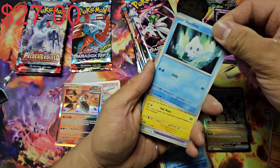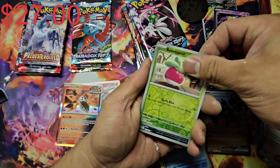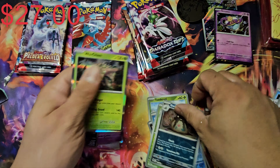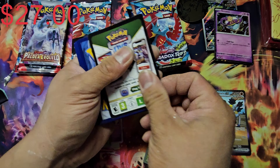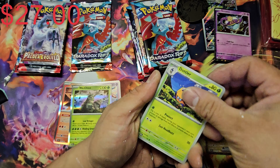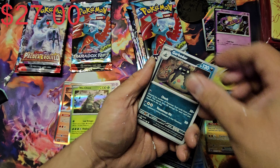What we got here is the Paradox Rift Elite Trainer Box. That's the Roaring Moon set right there. I have already opened the Iron Valiant and we are going to open this one up along with three sleeve packs and a blister for Paradox Rift. I did get it for a good price so I can't complain. I'm not going to go into detail of what you can actually get from this box, but I will show you the promo card because the two sets are different from this box.